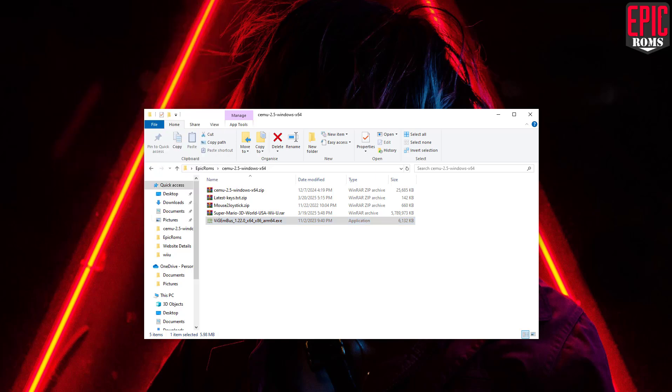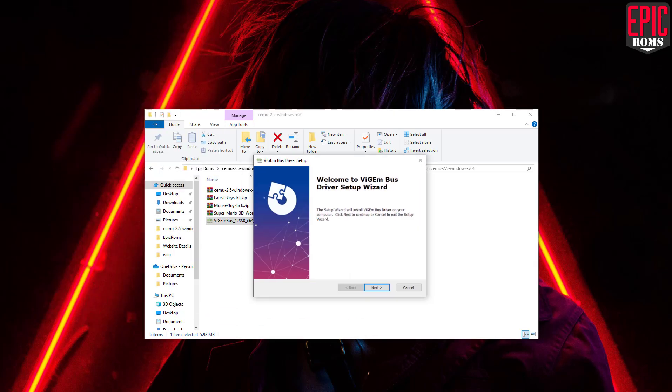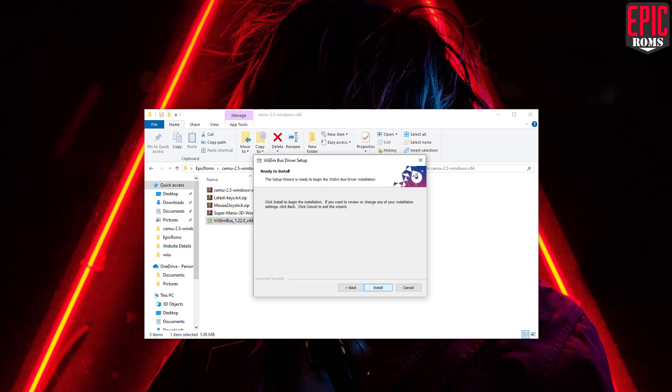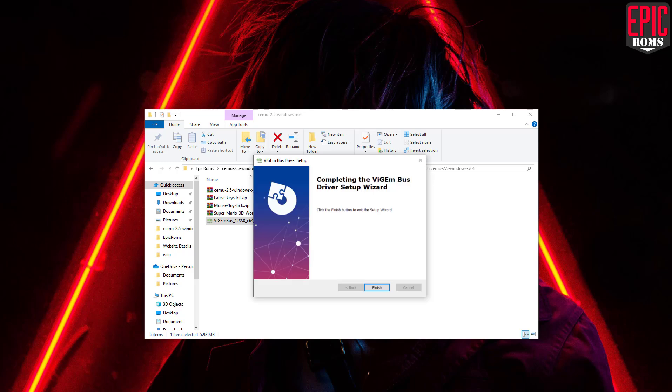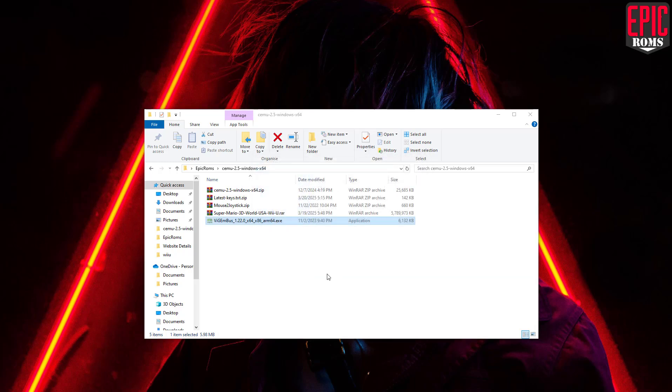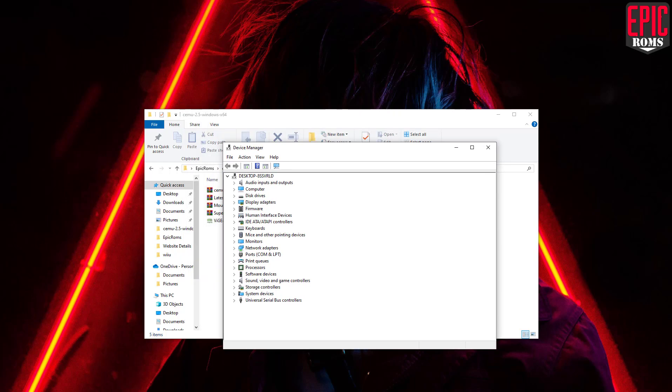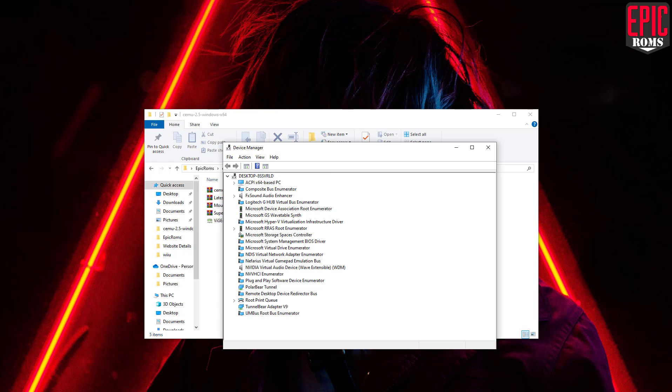First, we will install ViGEmBus, which allows Cemu to detect our keyboard and mouse. Simply complete the installation. Once that's done, let's verify if it was installed properly. Open the Device Manager, go to the View tab, and click Devices by Connection. There you should see the nefarious virtual gamepad emulation bus.